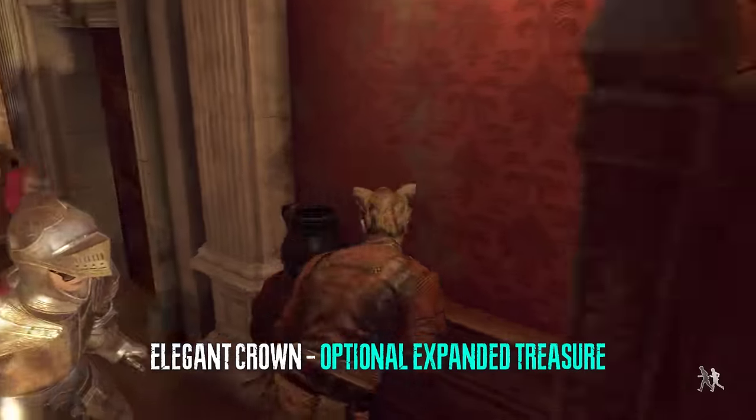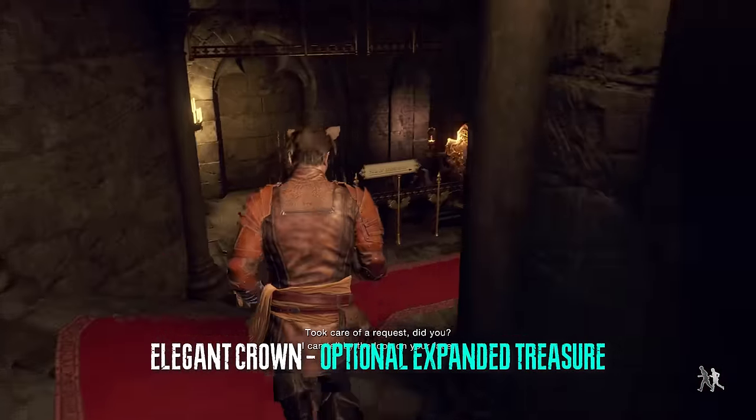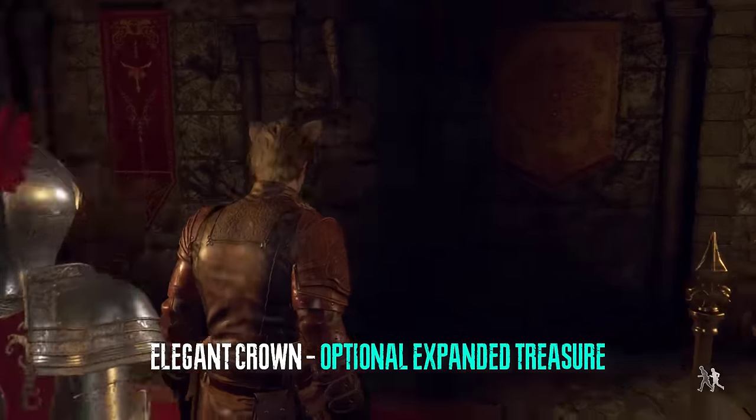From here we can take the cart and travel back to acquire an elegant crown — this is part of the extended treasure map DLC so don't worry about it if you're trying to go for the achievement.